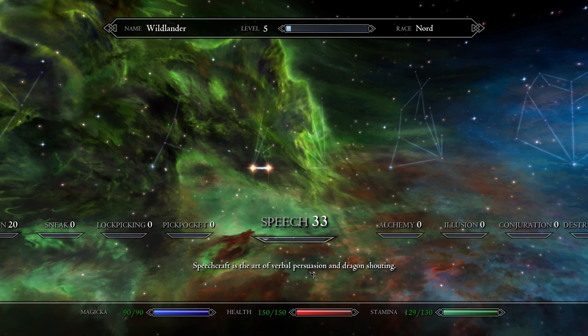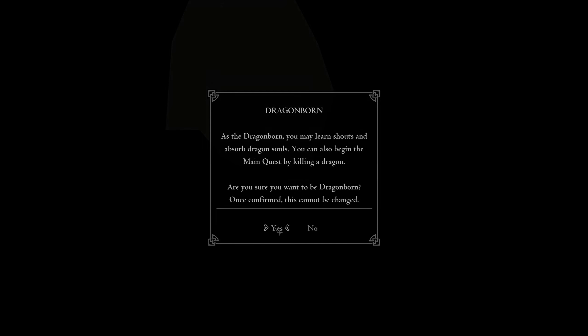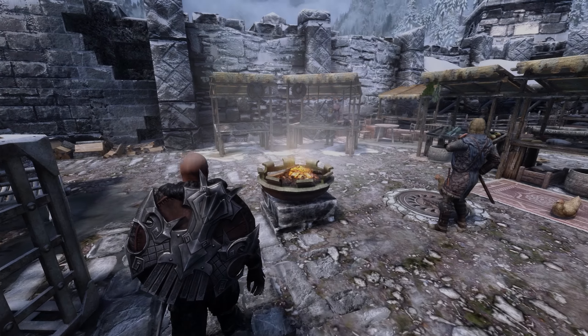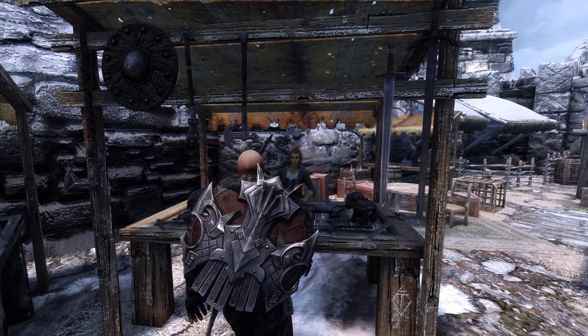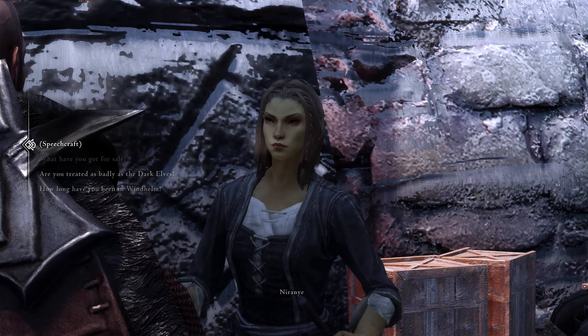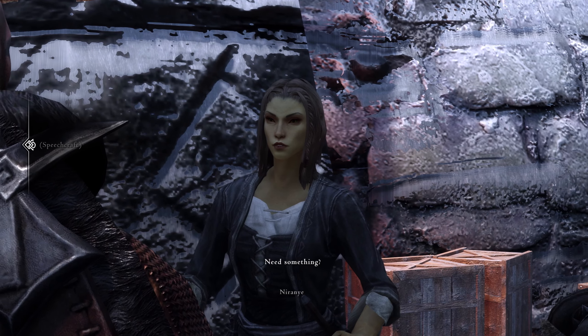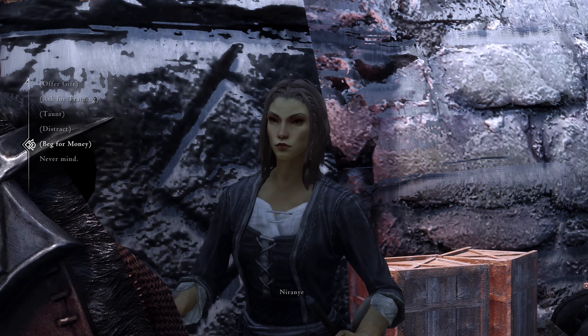In order to use any of the perks on the right branch, you'd need to select Dragonborn when creating your character and complete certain main quests to unlock specific perks. The biggest addition to speech mechanics in Wildlander comes from Immersive Speechcraft. This mod adds in features present in previous Elder Scrolls games, such as taunting someone into a fight, as well as adding new possibilities for roleplay, like begging or asking someone to perform a task for you.